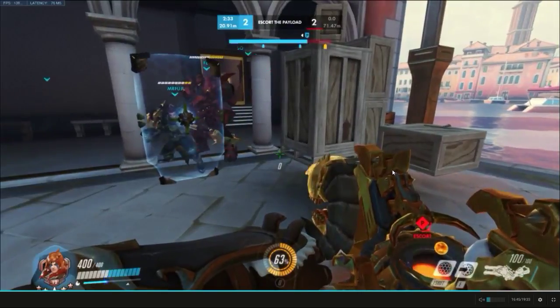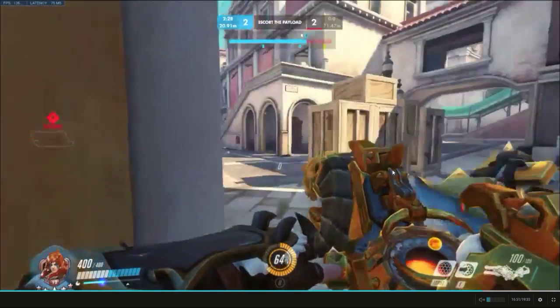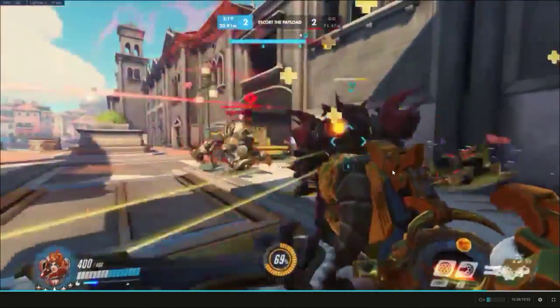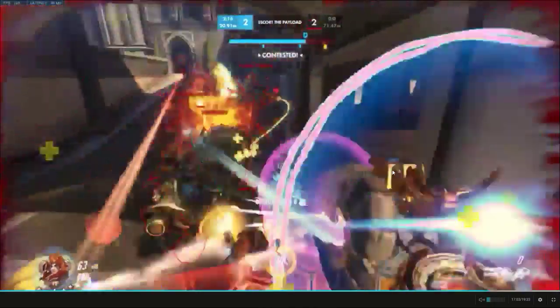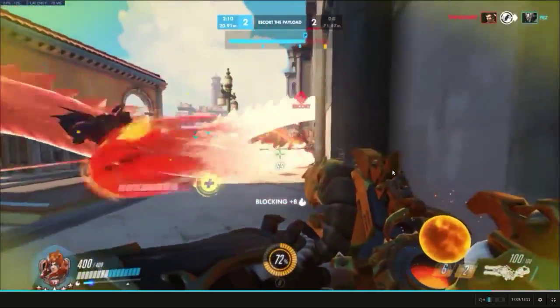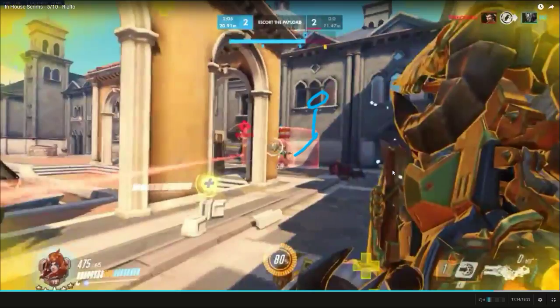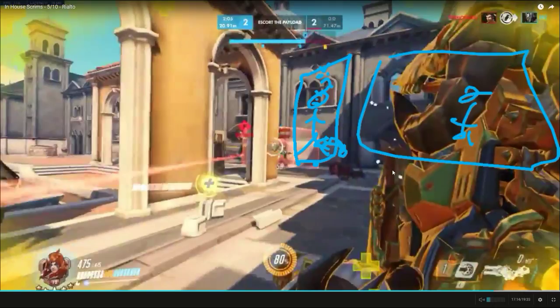Zarya's pretty good at countering Brigitte because if you can shield yourself before she stuns you, she can't stun you. You can get in the way of her mace because it's all over the place and it's easy to get charged because she's swinging it. Also your right-click — if you hit the side of her shield it will damage her through it. You have to hit next to it to get the splash damage on her. It's not like Reinhardt's shield where he's far from the edges. Same thing with McCree — just flash next to her shield and you'll stun her.